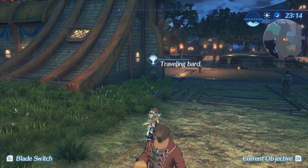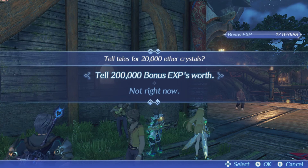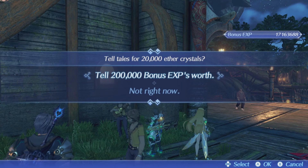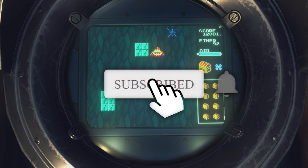Alternatively, you could ignore everything else I've said in this video, go into New Game Plus, find this traveling board in Gormati, and get a lot of ether crystals very easily — especially if you've got as much EXP on hand as I have. Anyway, thank you all for watching. If you've enjoyed this video and found it helpful, make sure to subscribe down below, and until next time guys, peace.